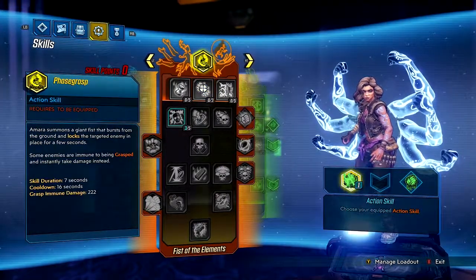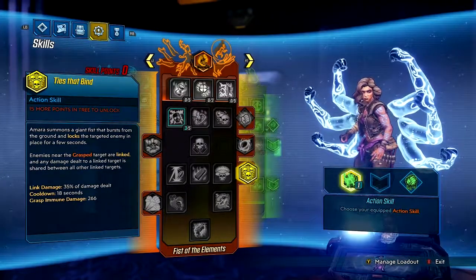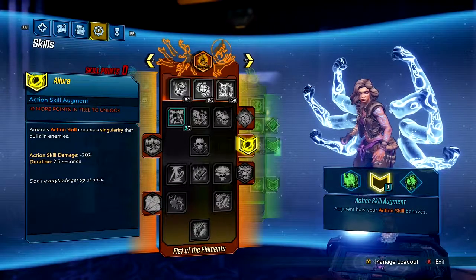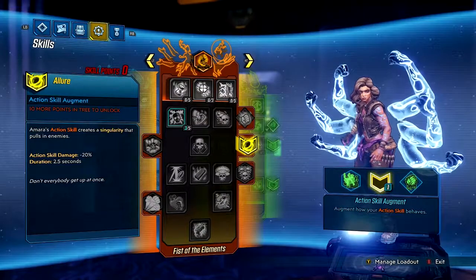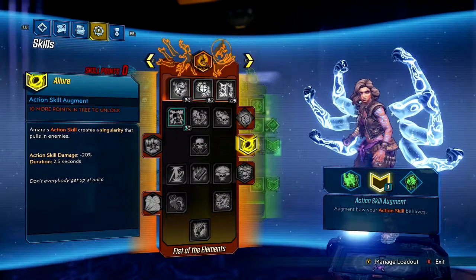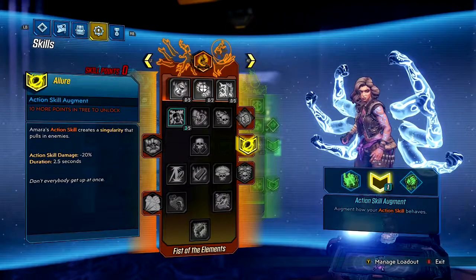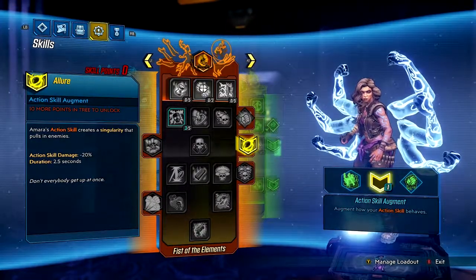This one might actually be really good. There are a whole bunch of different skills you can unlock, and the ones shaped differently are called augments — they change the way some of your skills behave. Like this one is a singularity: it does less damage, but whenever you activate it, it sucks people in.